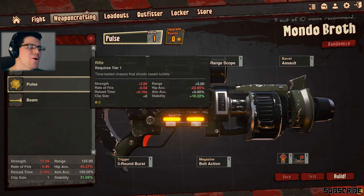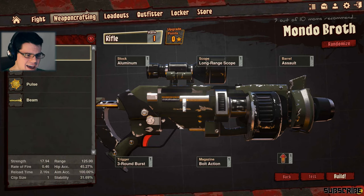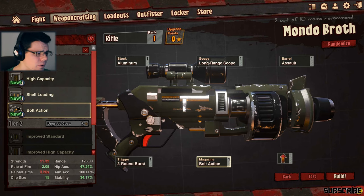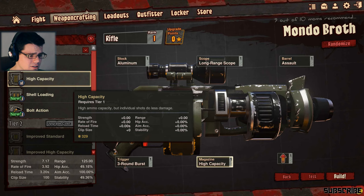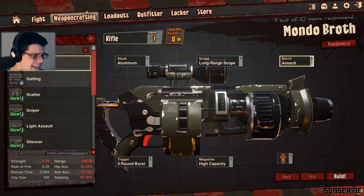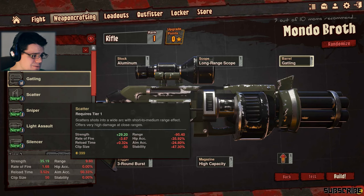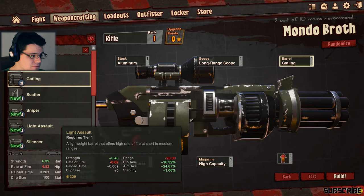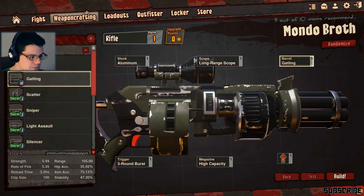Pulse, no. Rifle, yes. Bolt action, no. High capacity - that's what you need. High ammo capacity, built individual shots do less damage - I don't care, I'm gonna be unloading this whole freaking thing. Let's see what we got: gatling, scatter - well, these options. Rate of fire 5.3mm light assault - no, no, stick with the gatling, stick with what you're planning.